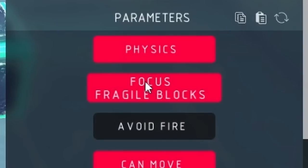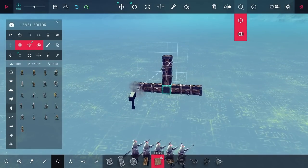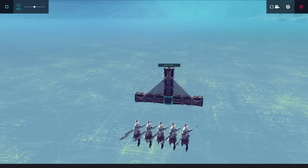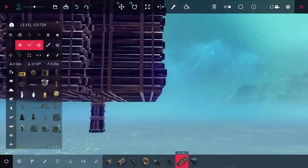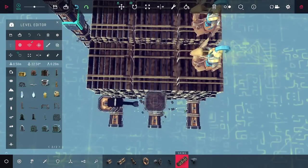Another idea I had was to tell the enemies to focus on fragile blocks. I figured if I put down glass, which is pretty fragile, they'd want to attack it and that would guide them away from everything else. But for whatever reason they just stopped attacking when I did this, so I went back to my wood platforms — but this time instead of letting the enemies move, I'm going to lock them in place and see how they do.